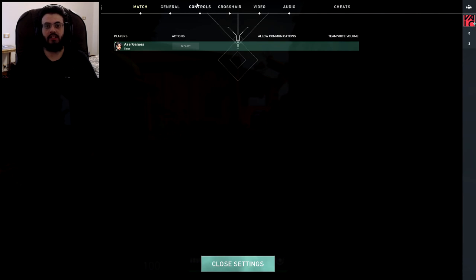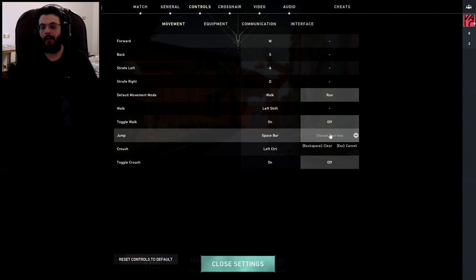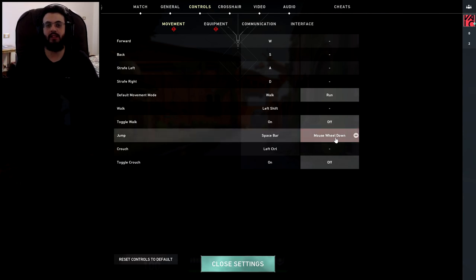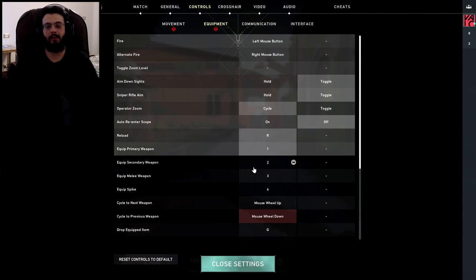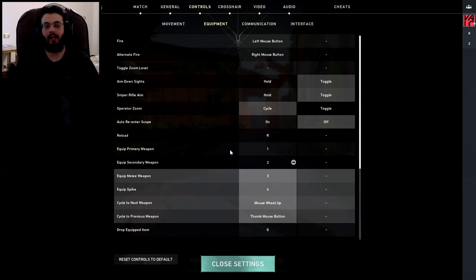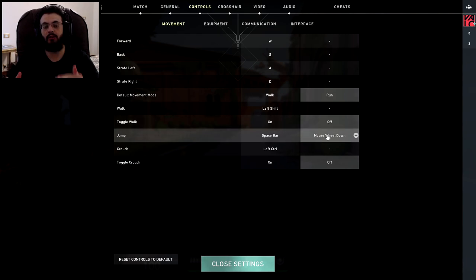What is a good idea is to go to Controls, then go to Movements, go to Jump, and make the jump bound to wheel up or wheel down, whatever suits you. In my opinion, wheel down is the best — I'm more used to wheel down. Now, obviously if you bind wheel down to jump, it's going to make a little bit of a mess with equipment, so just go there and bind equipment to any other button. Make the mouse wheel down the thing you jump with.